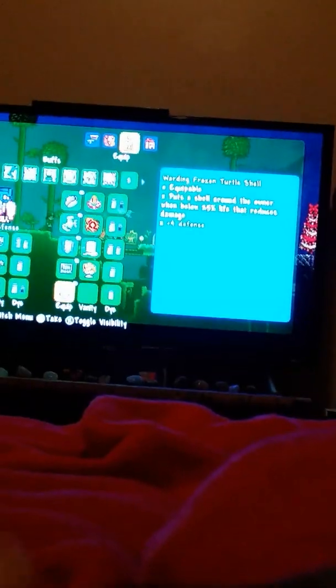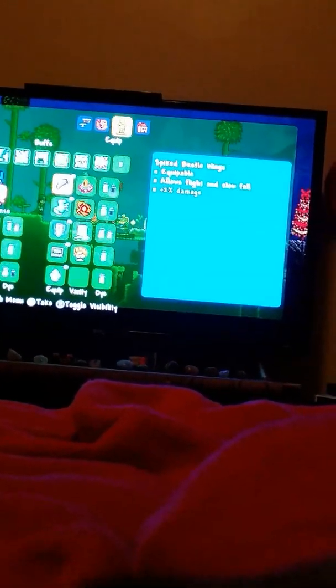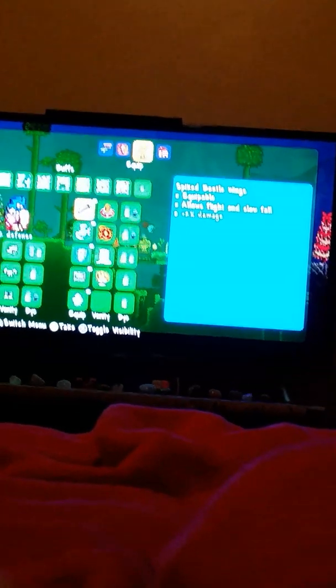I had some good items but also some bad items. Didn't even have the Knight's Edge by that time. I do have the Knight's Edge now, but I also have lots of new things. I'm now using wings — beetle wings. I was so close to getting these boots, but I threw away the ice skates so I didn't get them.